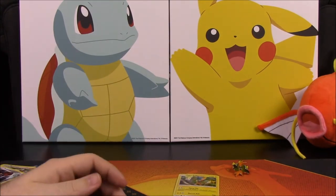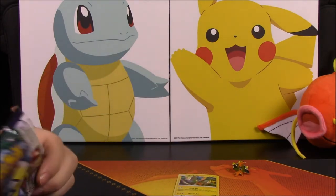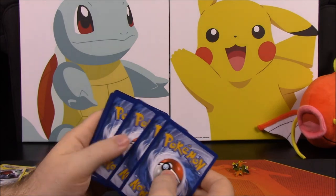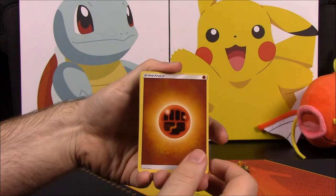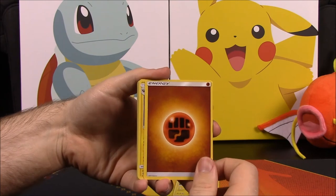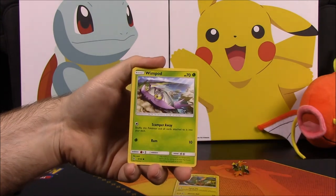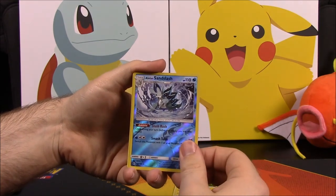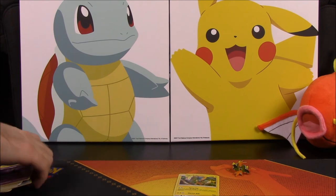Our last pack fittingly has Tapu Koko on the front. I've yet to get the Tapu Koko GX out of this set — I've only got the box version promo, and I'm still hoping to get it. We have a Fighting Energy, Alolan Graveler, Fletchinder, Multi Switch, Jangmo-o, Wimpod, Machop, Wailmer, Stufful, Alolan Sandslash which looks awesome, and a Gothitelle. That's it for all the packs.